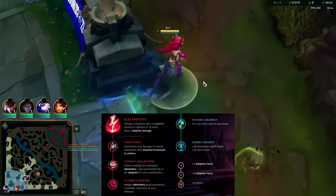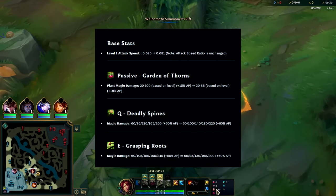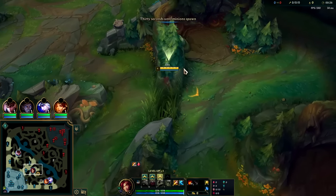Zyra got some nice AP buffs to help out her mid and late game, so I wanted to run her in the jungle and show you how it's done. For our runes we have Electrocute, Cheap Shot, Eyeball, Ultimate Hunter with Future's Market, Cosmic Drive, Double AP and Armor.